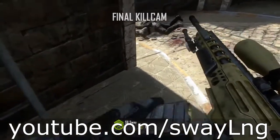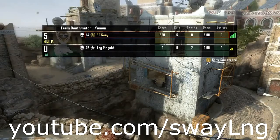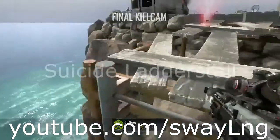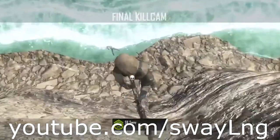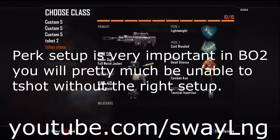I'm going to point out now — you should like and favorite this video so everyone can see it and learn how to trickshot in Black Ops 2, so they don't waste time trying to figure this stuff out. Here's another shot with a ladder — that was a suicide ladder stall, which isn't quite the same as the legend ladder in MW2, but still a pretty cool spot.